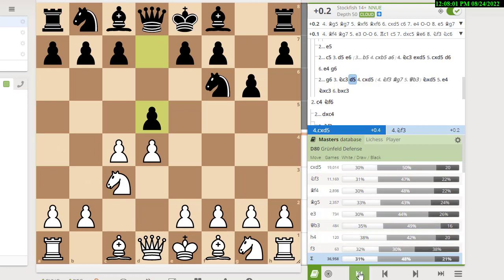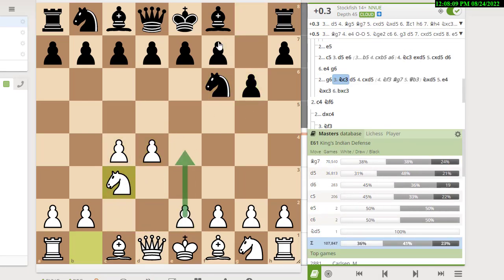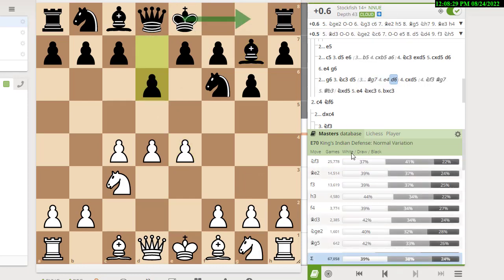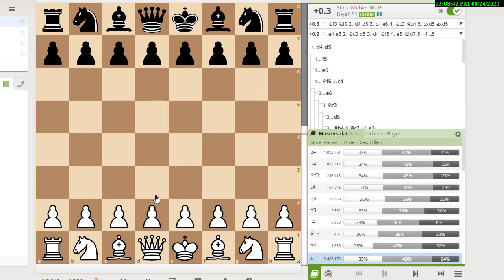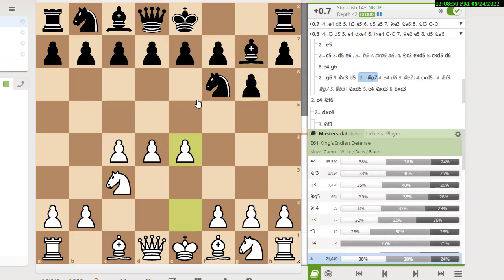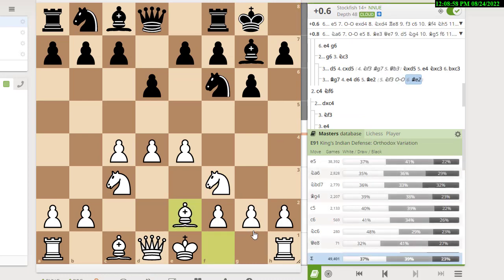What else could happen after knight c3? Instead of d5, if black plays bishop g7, now we've got the King's Indian, where white normally plays e4 — the most popular move, played 65,000 times compared to knight f3's 3,900. Then black usually plays d6 to stop e5. The most popular move at the grandmaster level is bishop e2, which usually transposes with knight f3. Masters don't mind the move order — they often play knight f3 first, and then after castles, bishop e2 is by far the most common move. Now we're in the main line of the King's Indian.